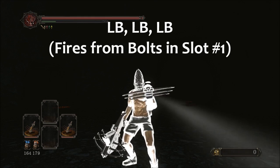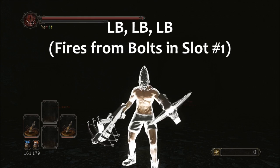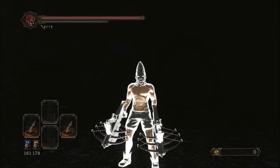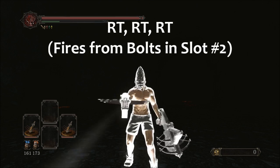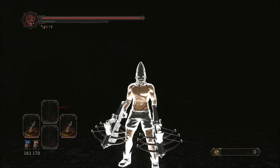LB and L1 is also going to fire bolts from slot 1, but now I'm using my left arm. To use slot number 2, you're going to use the lower bumper buttons — RT or R2. I'm picking my right arm and I'm shooting out of slot 2.